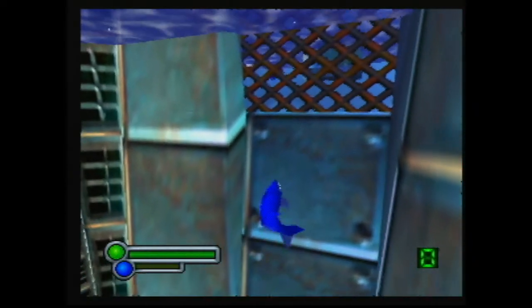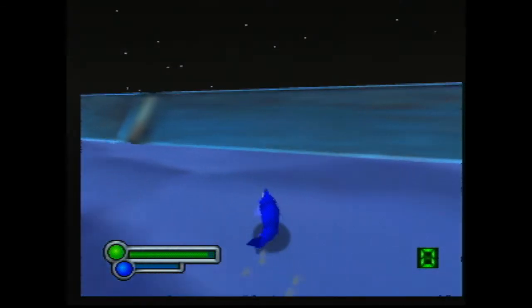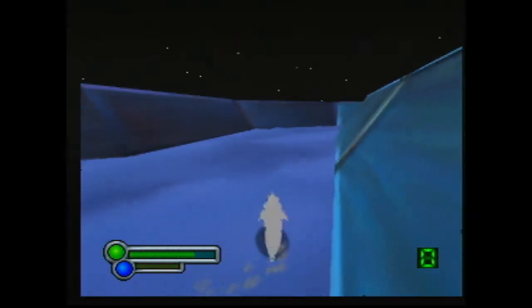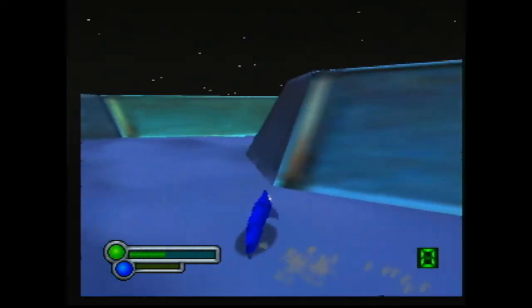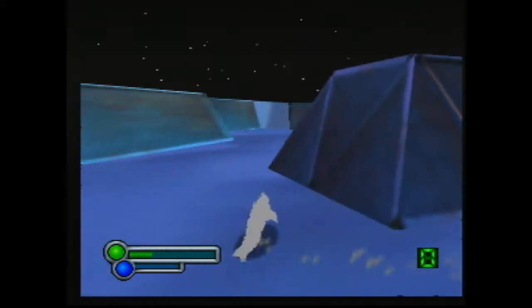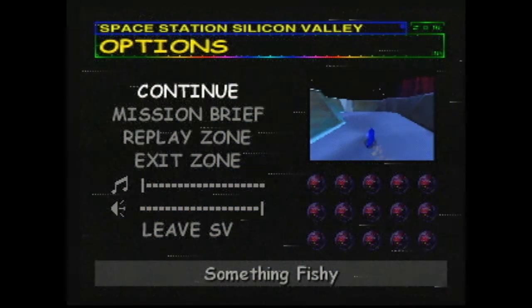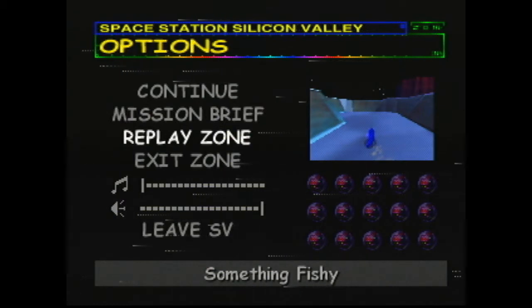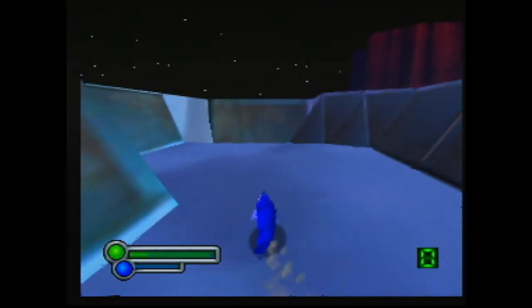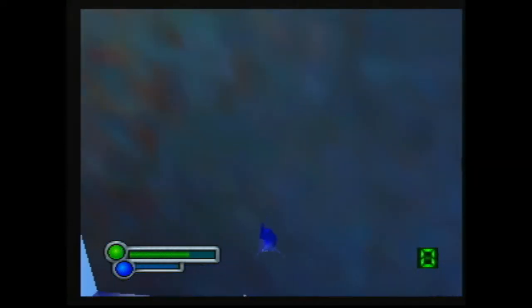Now I'll magically warp back to the other side of the fence and jump over it again, this time making sure not to fall into that hole. When we are up here, we can explore a bit more, even though there's not really much to see. If we make it to the other side, then we're rewarded with another pit to fall in that will bring us back into the water. Very cool.